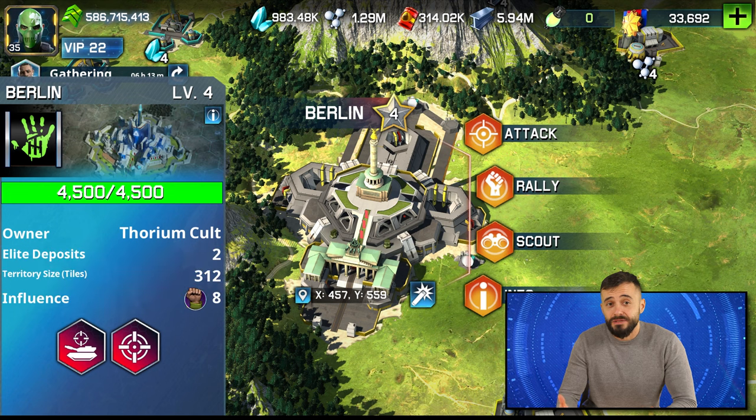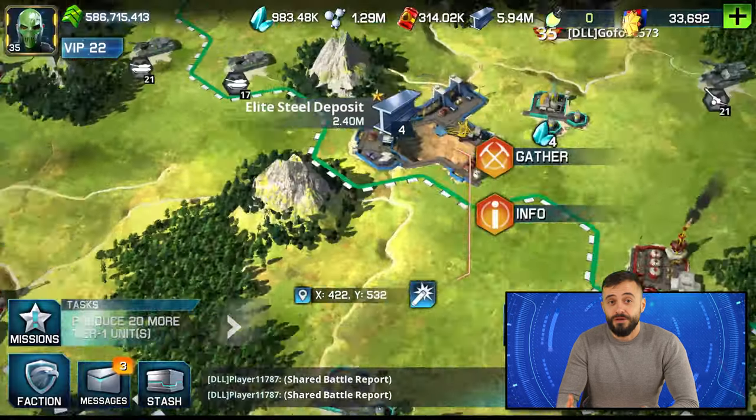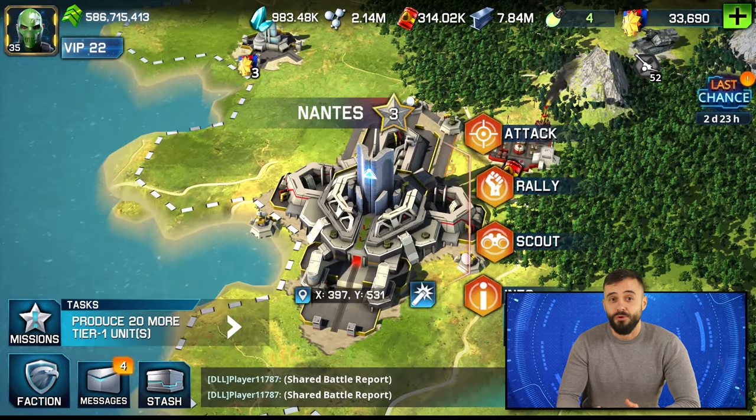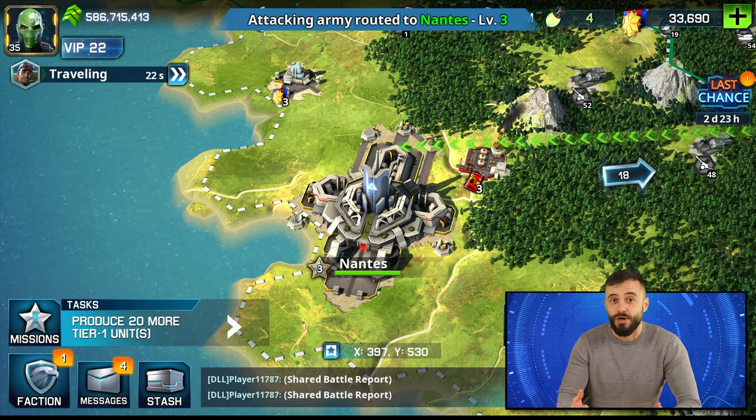Some capitals can have two bonuses at the same time. Now, let's talk about provinces. These are regions on the world map that have one capital city for every province. To make it part of your territory, you must be in a faction and occupy the city. Only one faction can control a province. Controlling a province will let you and your faction gather resources from elite deposits within it. The more provinces you control, the more bonuses you get. Your faction can only attack a province that is adjacent to its own territory. The ones on islands can be attacked only if they have a link to other provinces.